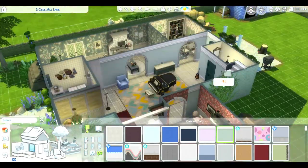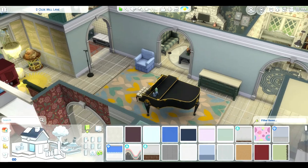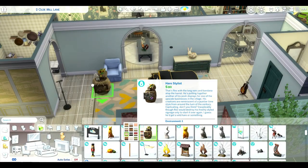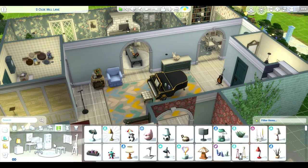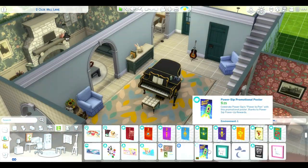Here we go finishing up the downstairs before moving upstairs, and looking for some details — putting in a little rabbit and the little rabbit book, which are super cute.